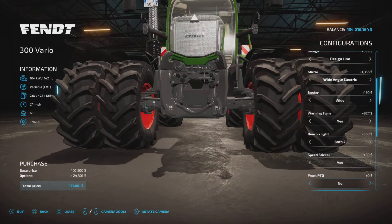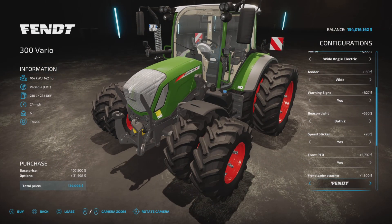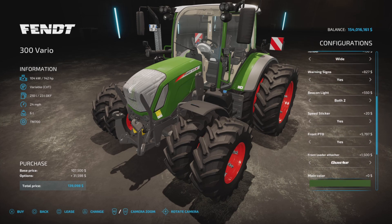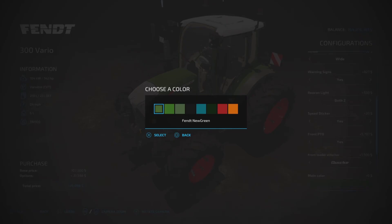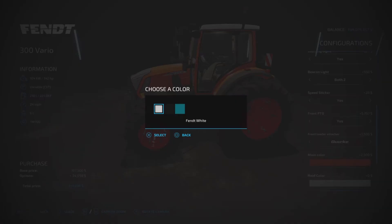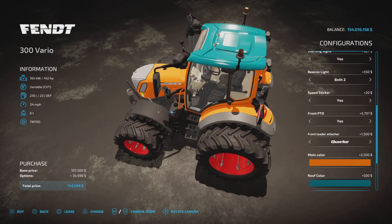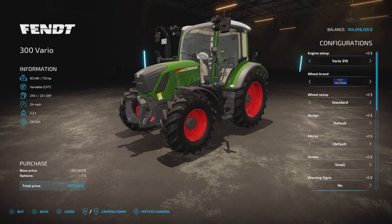You have the option of a front PTO, yes or no, and the tractor does have a front loader — either a Fendt or Quicke bracket, doesn't really matter which one you pick. Color options include several greens, Fendt black, petrol, black Fendt petrol, a darker green, red, or Fendt orange.